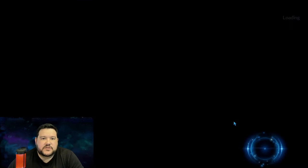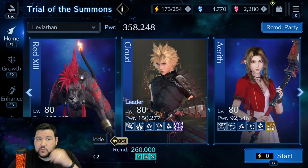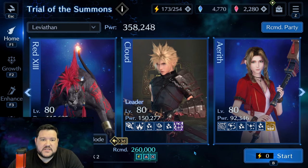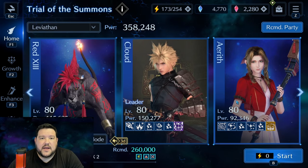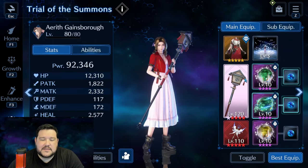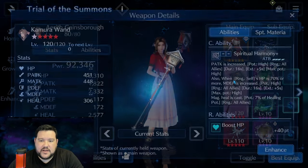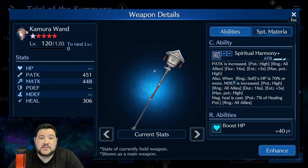Very similar to the Shiva EX2 guide that I did, where Tifa's new weapon really was the difference maker, for this fight, Kimura Wand on Aerith is the difference maker. Let's go ahead and get right into the setup, and I'll show you what we're doing. The bread and butter here is the Kimura Wand — it does two things that are very important.